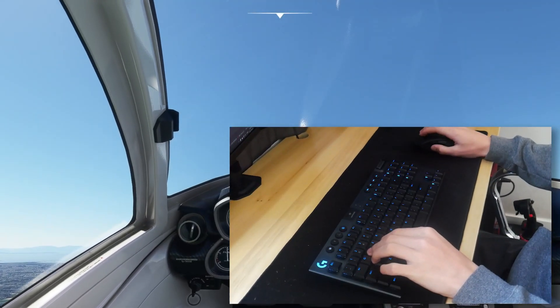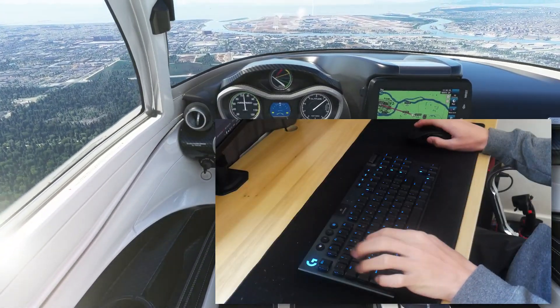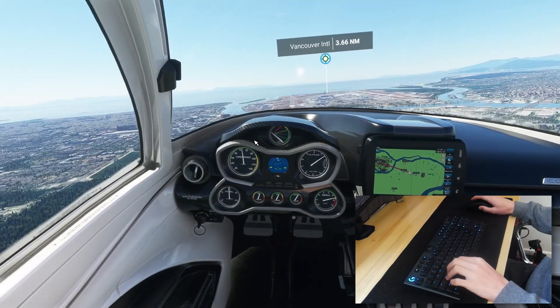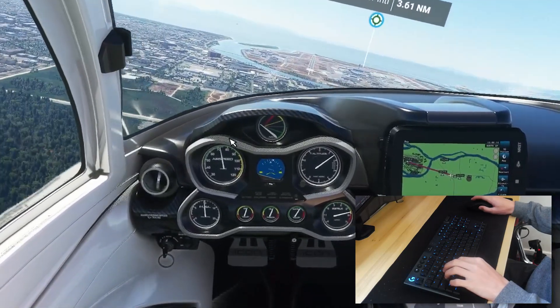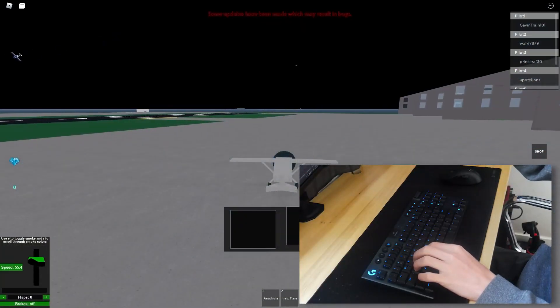We have unpaused, and this is not a good start, as we can tell. I'm basically using W and S for elevators, D and A for ailerons, and then E and Q for rudder — basically the same controls as the row planes.